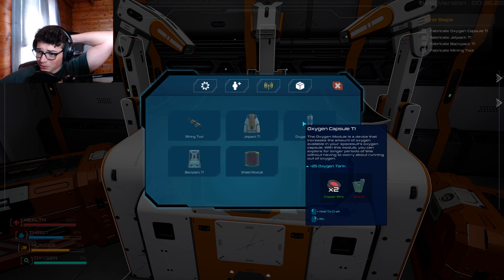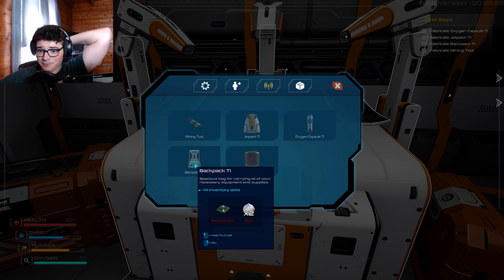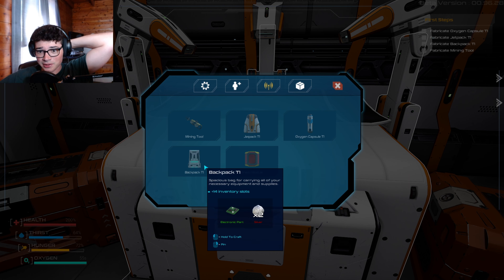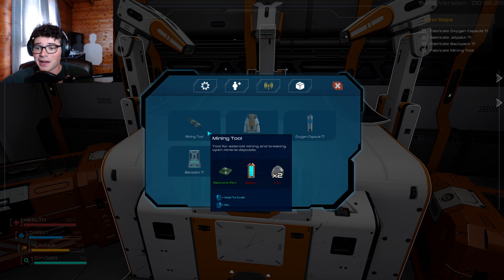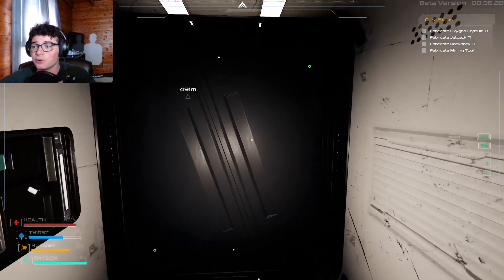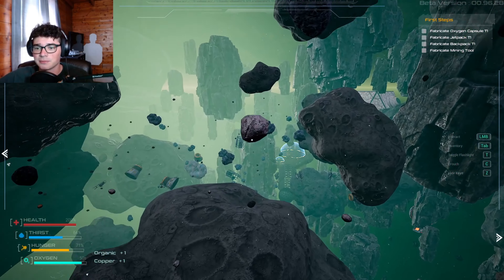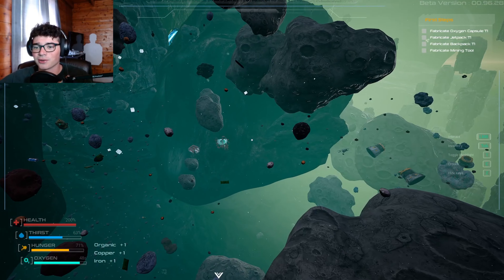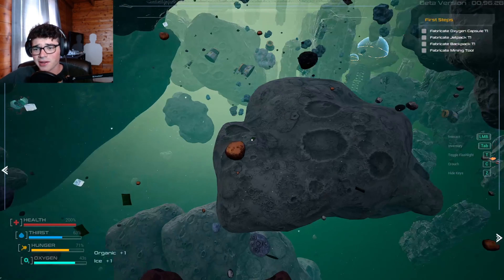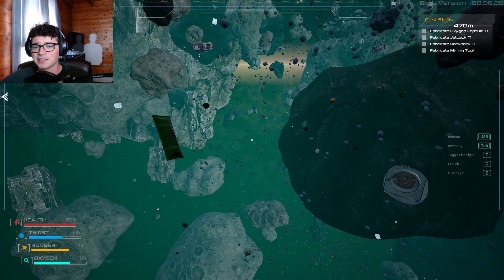What else do we need? Jetpack? We just got to make all this stuff. Electronic part - I can make such a thing. Perfect. And I don't think I can actually make a backpack, but we need silver for the mining tool. I think the mining tool is what we got to go for first - that would make much more sense. We just need coal and some other stuff. Copper - we can honestly just go out and grab anything we can grab. Ice? Great, I love space ice. That's definitely perfectly safe to consume.